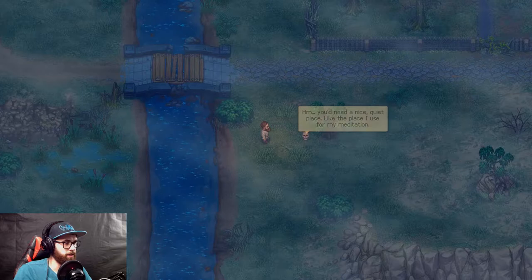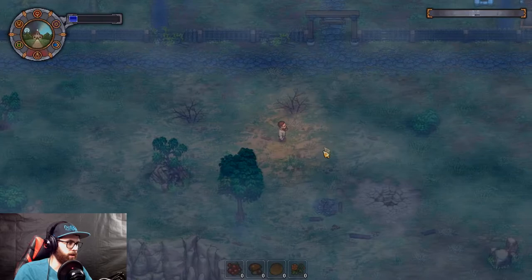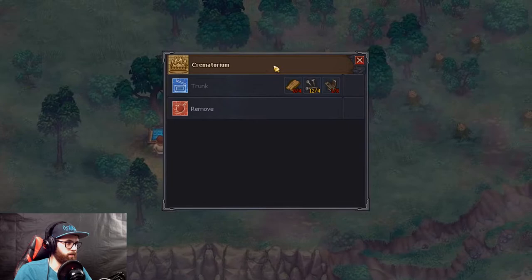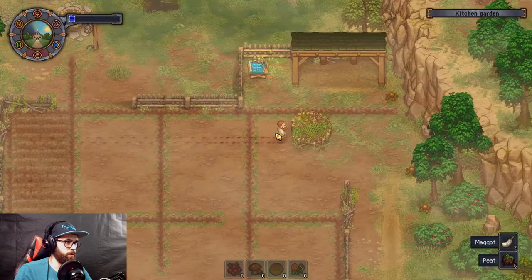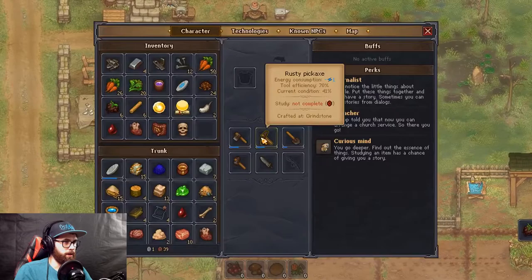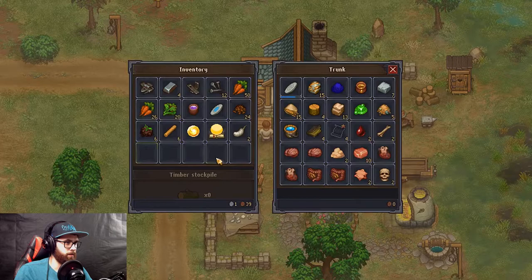Where can I burn it? You need a nice quiet place like where I use for my meditation — across the road from the morgue, near the cliff. I think we came across it a little while ago. Looks like my carrots are done — let's dig them all up. We got some waste, we're gonna need to put more of them in. We've got lots of stuff in inventory and in the trunk — had to get rid of some body parts because it was just way too much.